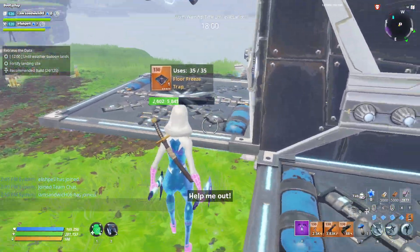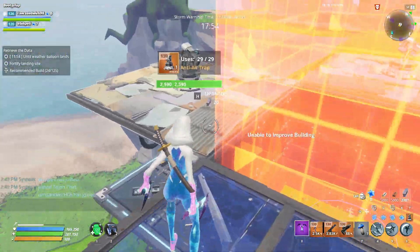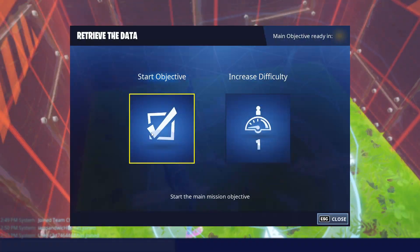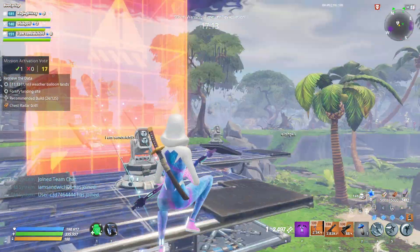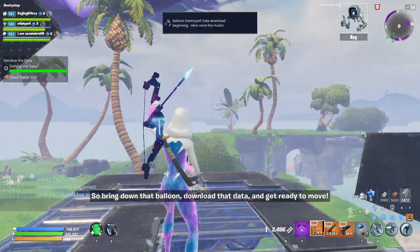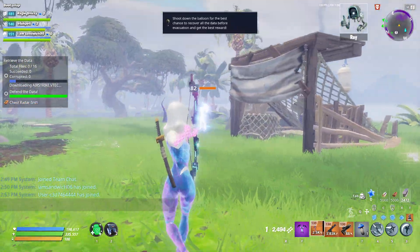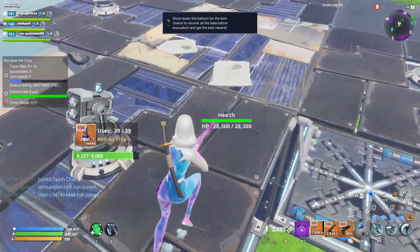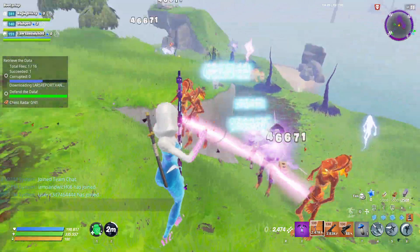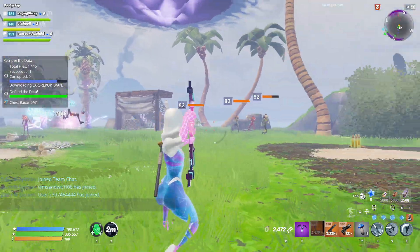Got to put some air traps down and I'll upgrade these floors and ceilings to level three metal too. Now everything is upgraded and trapped. I'll start the mission - hopefully my teammates vote yes on the activation. There we go, now I just shoot it down and I've got to defend the weather balloon. It's not really a hard mission but I do need to focus so they don't destroy it. Looks like this is going to be really easy since my teammates are actually helping.